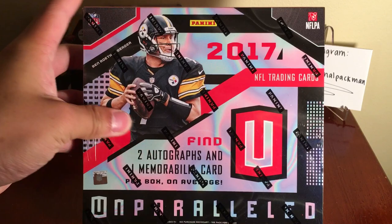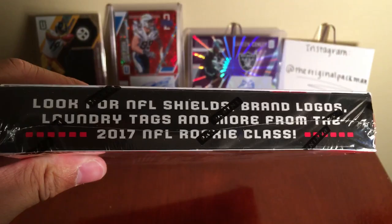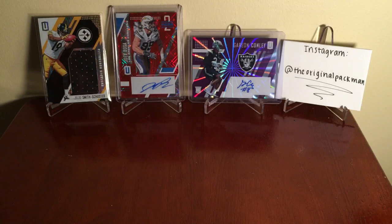Hey, what's going on guys? Ryan back here with my second box of 2017 Panini Unparalleled — my favorite product from last year. It's back with a different configuration: two autos and a mem card. We already seen the breakdown. All my hits from that first box are in the background today. Smaller box than last year, same amount of packs — eight packs, eight cards per pack, maybe eight to ten last year.